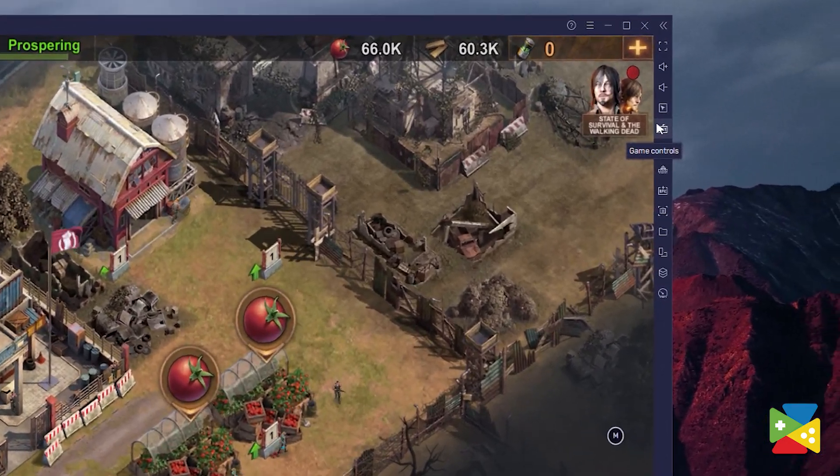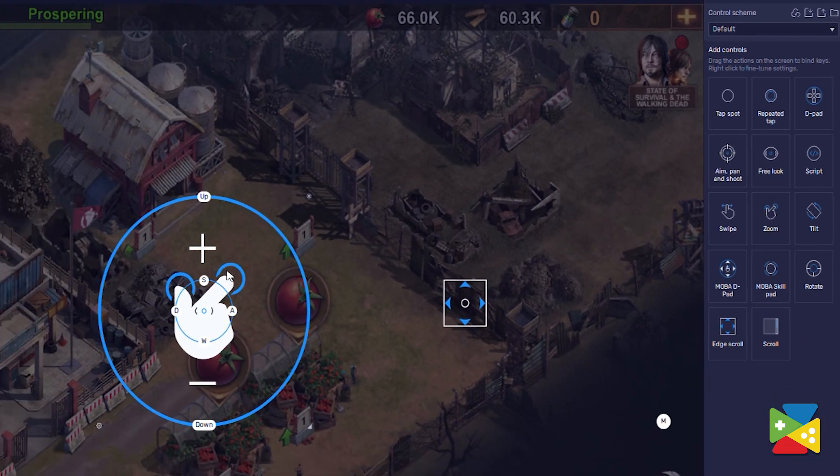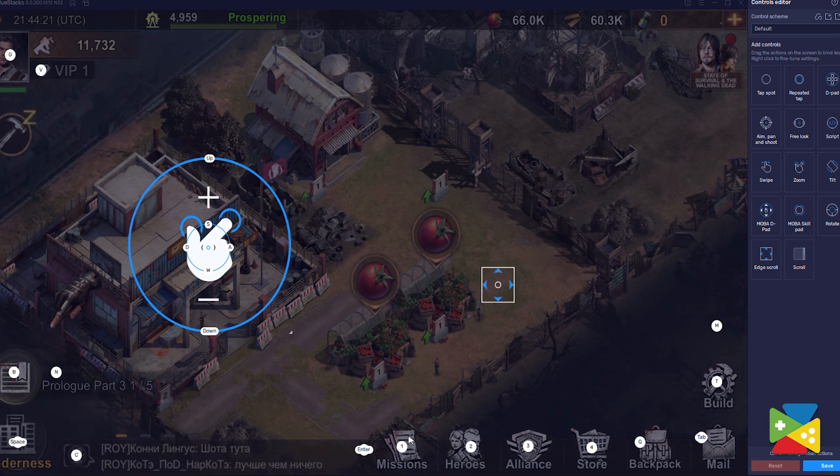To do so, just click on the keyboard icon and then proceed to open advanced preferences. In this screen, you can use the list on the right to drag any relevant shortcuts to your desired location, or even change the ones already set on the screen.